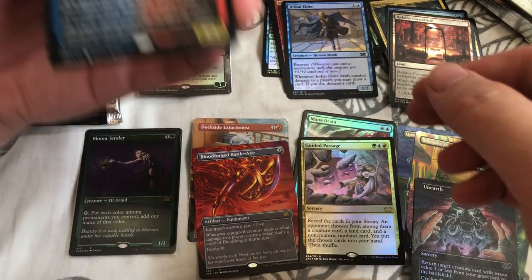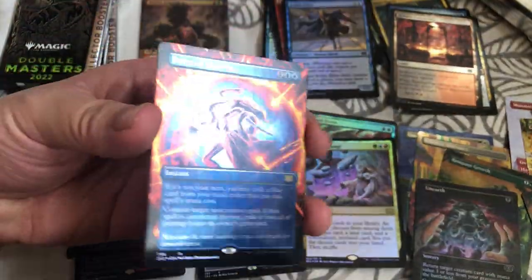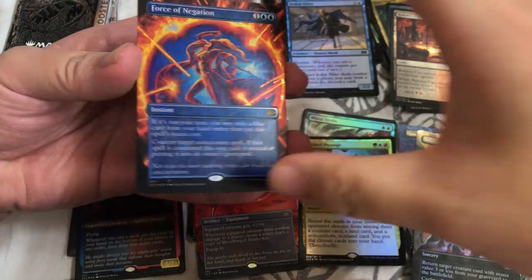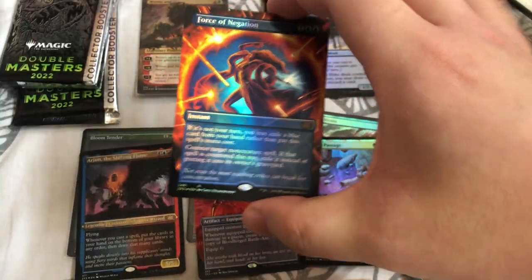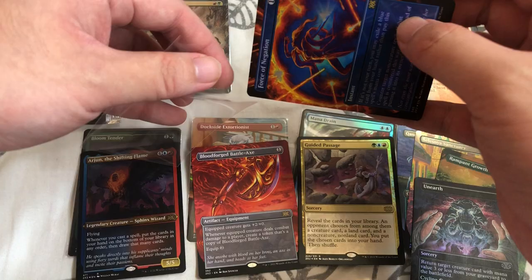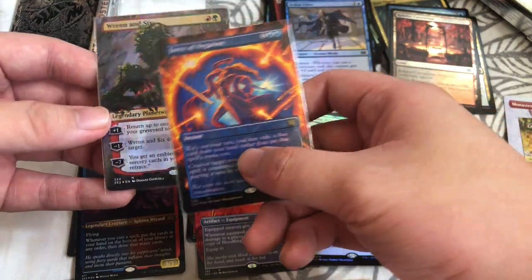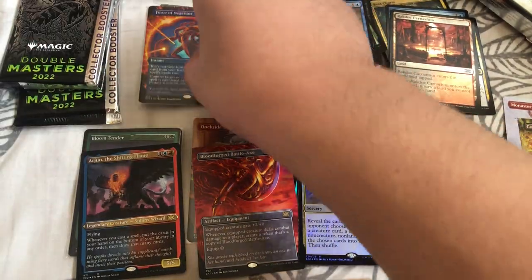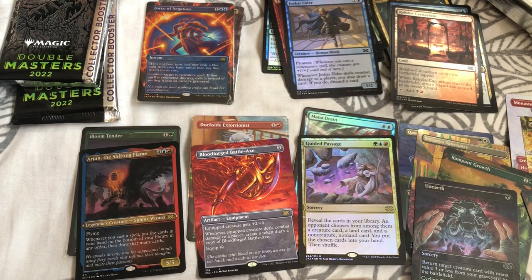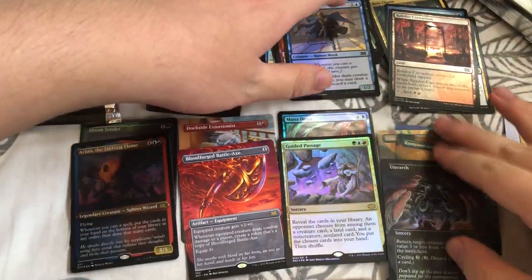What's the EA foil? I have a feeling — this looks like a foil Battle-Axe — oh my god, holy sh**! I did not expect this! Foil Force of Negation extended art! Oh my god, this is unreal! First pack: foil EA Rhystic Study. Second pack: foil EA Force of Negation. I am absolutely in disbelief. I'm going to get more collector boxes!